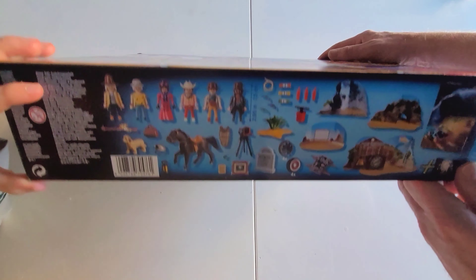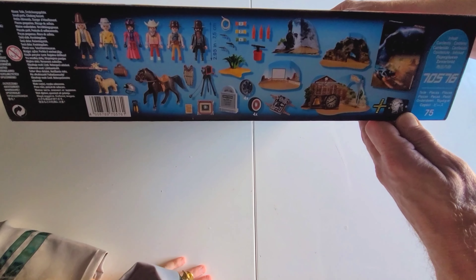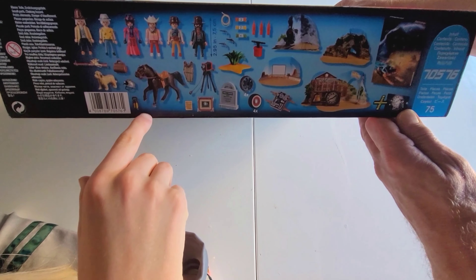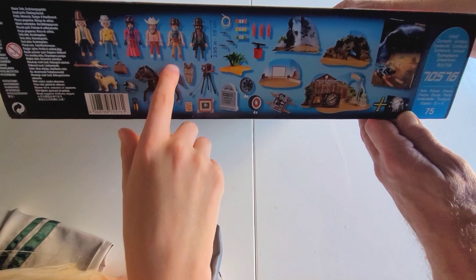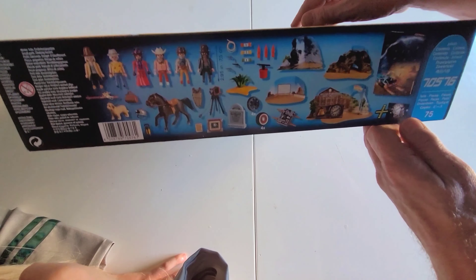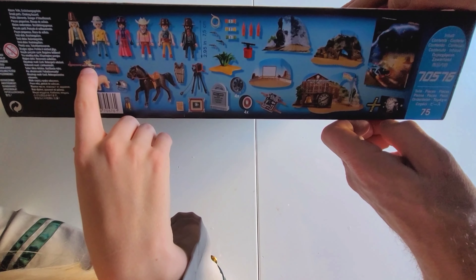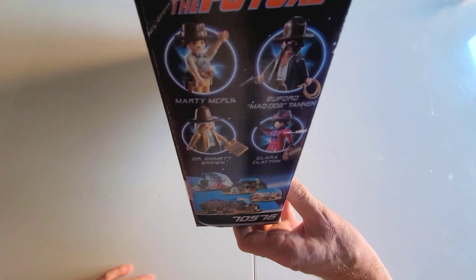What else is on the box? So yeah, we've got four different backdrops. All those figures — oh, horsey! You've got two different Docs, Martys. Oh, that might be Marty and that might be his great grandad — Seamus McFly. And we've got Mad Dog. That's Doc Brown's gun, isn't it? What's on this side? Gravestone — that means death. What's on this side? Just pictures of the characters.